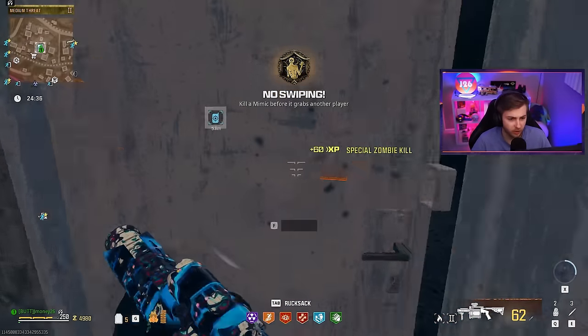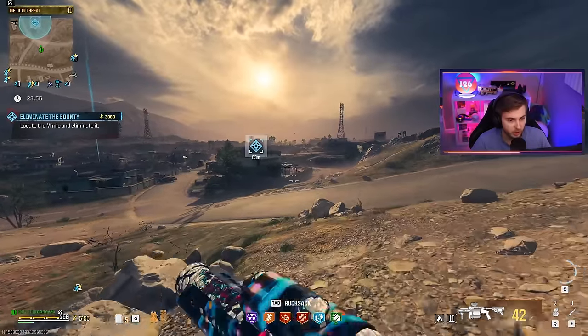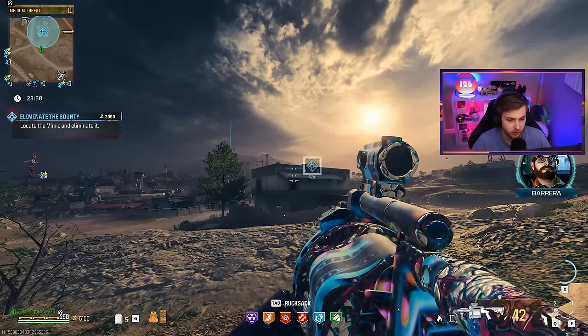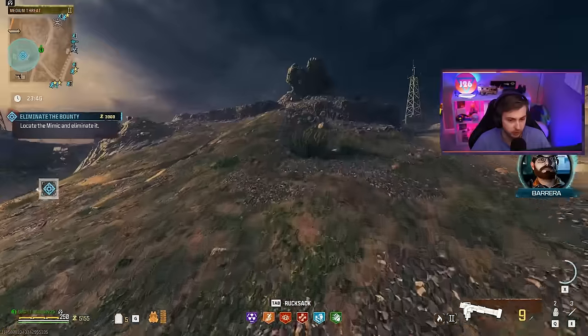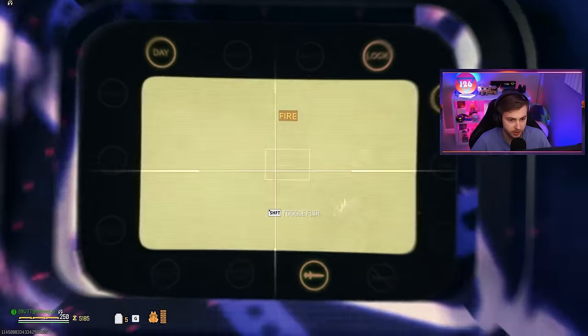We took an L - whatever. It happens, but we're just getting warmed up. Maybe we start off with something a little smaller with a tier two bounty. Oh, and it would be a mimic hiding in a house. We got to lure it outside so we can annihilate it with the Joker. Let's see if I can get it through this window. I think I see him walking around in there. Got a hit marker - there he is. We got to try to predict where he's going to go. Spam those rockets.